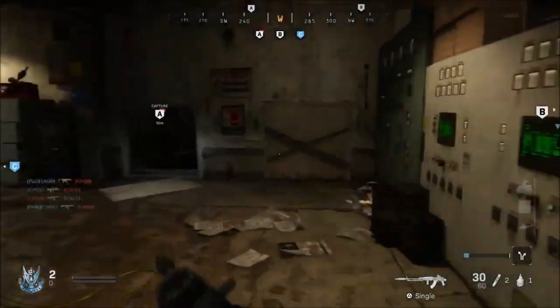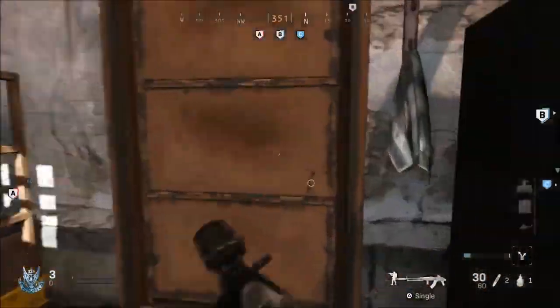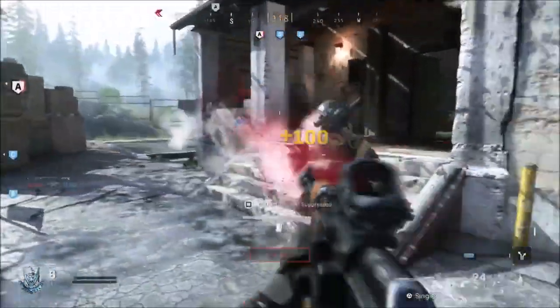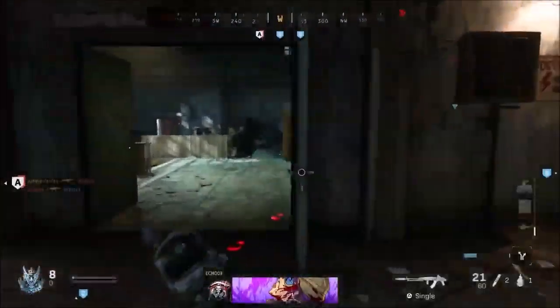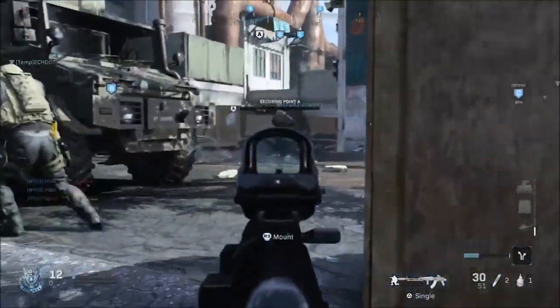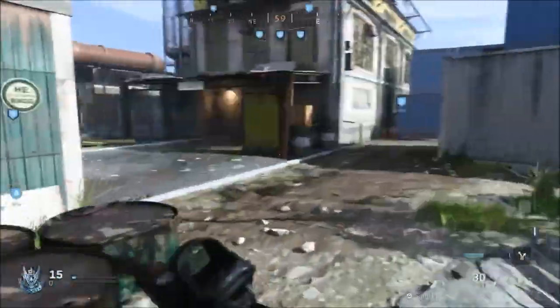The fourth Perk 3 option is High Alert — your vision pulses when enemies outside your view see you, similar to a perk from Black Ops 3 or 4. High Alert can be countered by using the Ghost perk. Next is Shrapnel — spawn with an extra piece of lethal equipment and explosive damage delays enemy health regen. It feels like more of a troll perk to annoy people, slowing their health regeneration after damage.